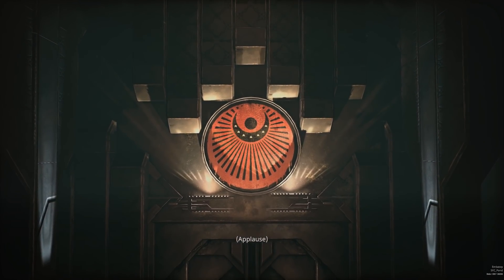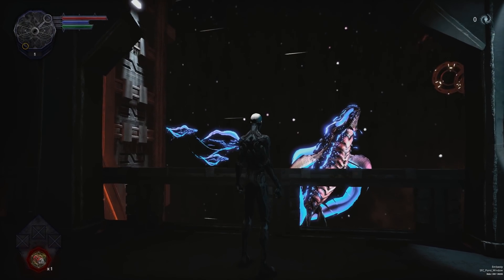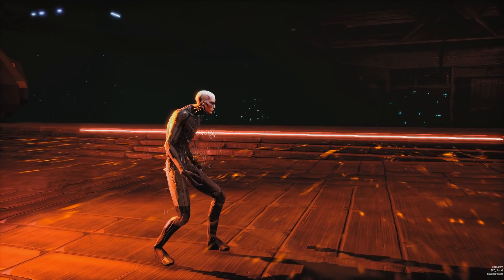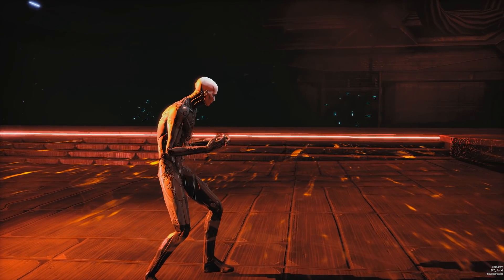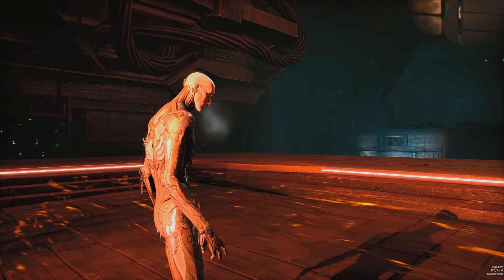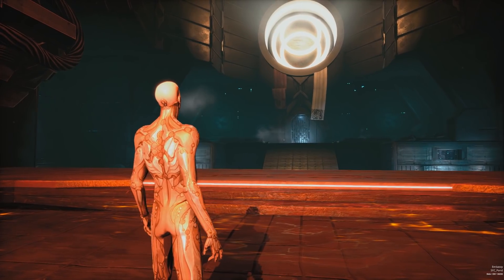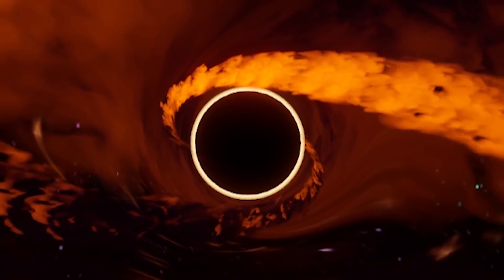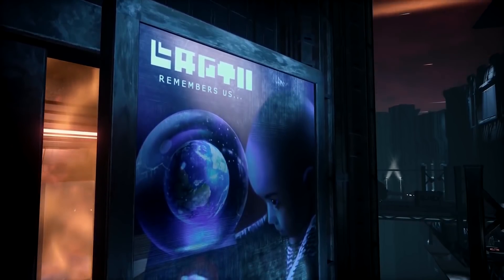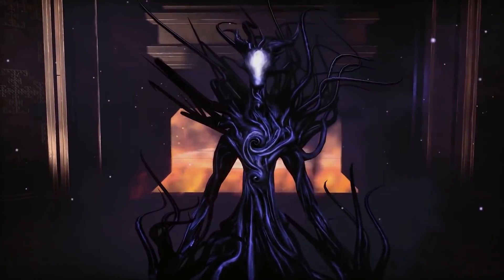Hellpoint is set on a space station called Irid Novo and it has a decent presentation in the beginning. If you like space settings combined with some light horror elements, you'll probably enjoy what Hellpoint has to offer. However, it doesn't bother you a lot with the story because right after the first cutscene you're good to go. This is to be expected in a game inspired by Dark Souls. That being said, it's not like Hellpoint doesn't have an interesting premise. This space station is orbiting a black hole in real time, which will affect your gameplay in a couple of ways. The reason why the space station got flooded with monsters is the catastrophic event called the Merge, and you're basically on a mission to find out what happened.